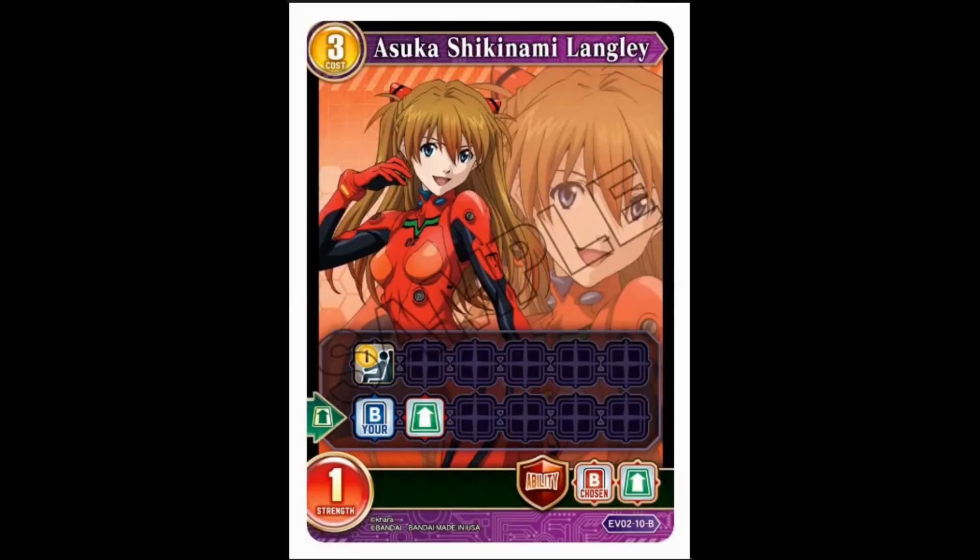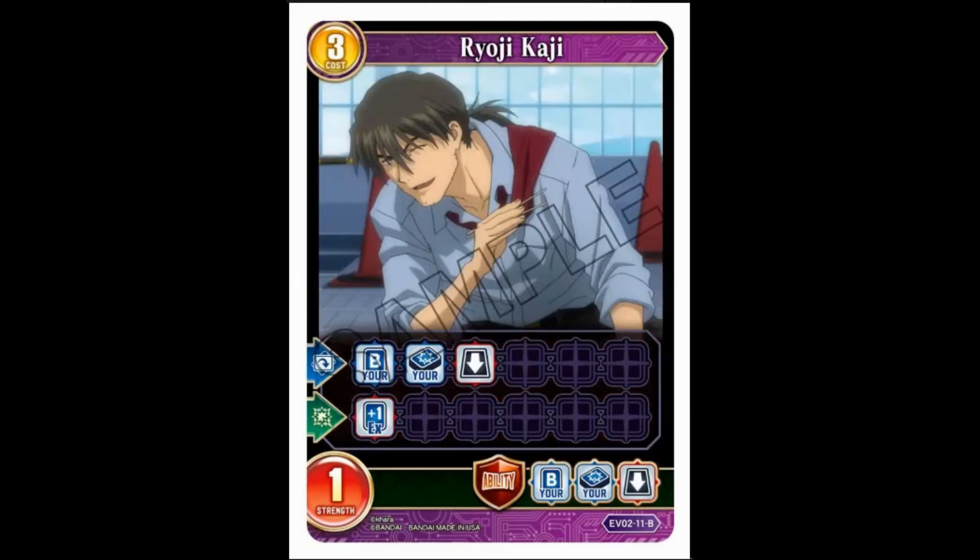Asuka in purple: three cost, one strength, pilot one. When she comes out, choose one of your battlers and use its enter ability. Wow — I much prefer this over the other Asuka we saw at the beginning. The guardian ability is also choose a battler and use its enter ability, which is probably better than the card's actual ability, to be quite honest.